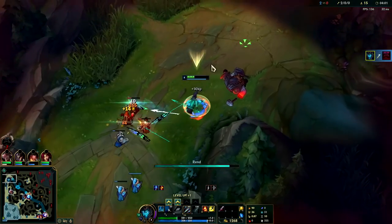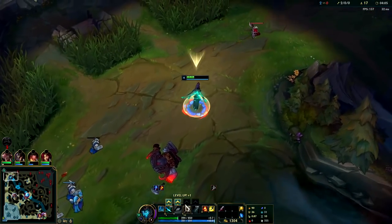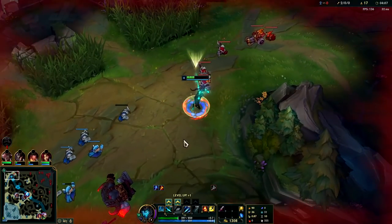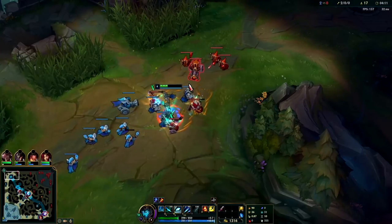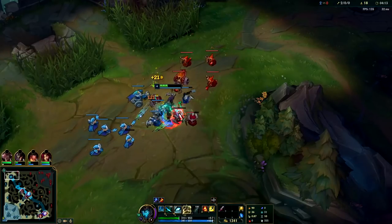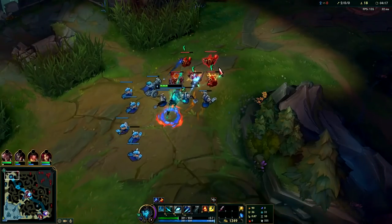I don't think we can freeze it from here, our wave is going to reinforce first so we'll just shove. If you're trying to shove, you normally just stand still. You auto attack faster - I should say you attack slower when you're moving, all auto-ing on a Kalista.